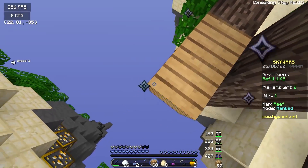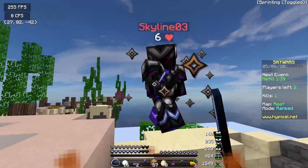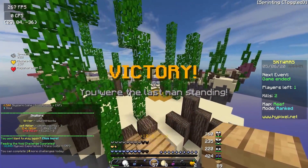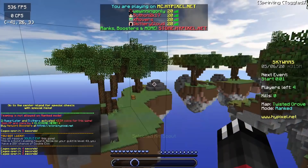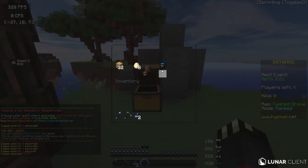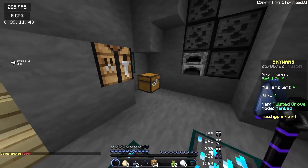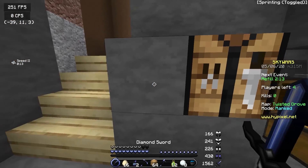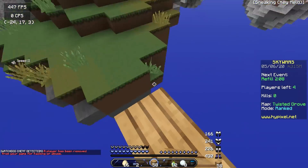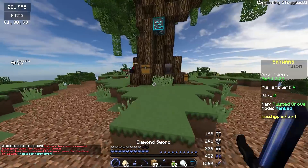I wasn't even looking at that guy when I hit him. We got a power bow, which we don't really need. This guy is still on a starter island so I guess we'll build over to him. That guy had a fire sword and a lagback — that could have been really bad. We just won instantly. That game was way too fast. We're now one for one in Skywars. Let's bridge to mid here on this new map — I haven't played this one before.